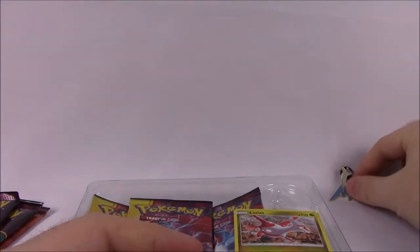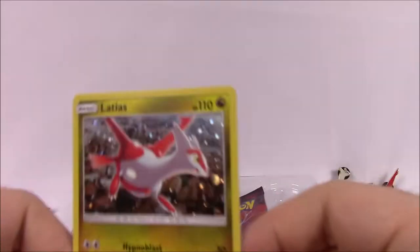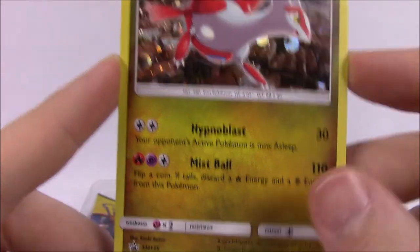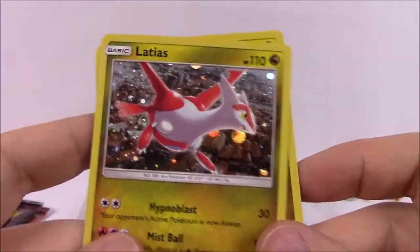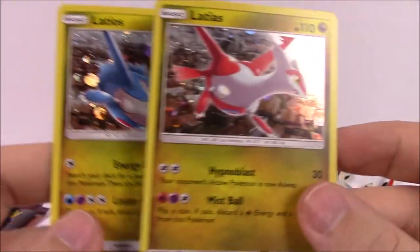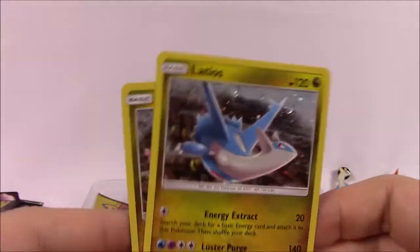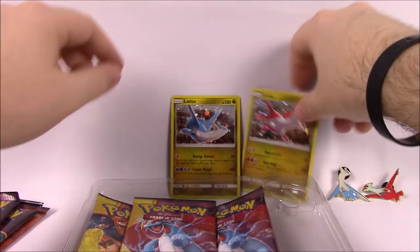We'll just sit them back like that. Then we've got the Latias card: 110 HP, a little bit weaker, with Hypnoblast and Mistball as its moves. Again, another promo card in a holo. They have the same sort of background design so they look like they could go together — I was trying to see if there was a way to place their backgrounds to match, but I guess they don't really match together.